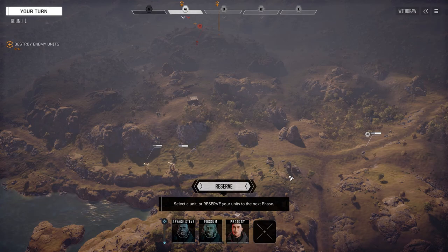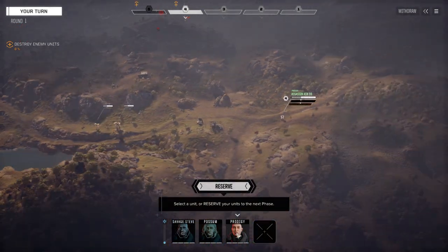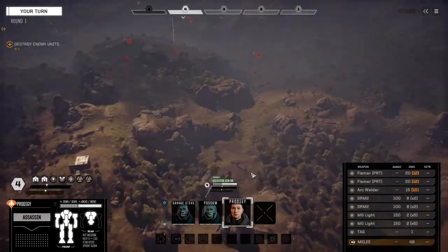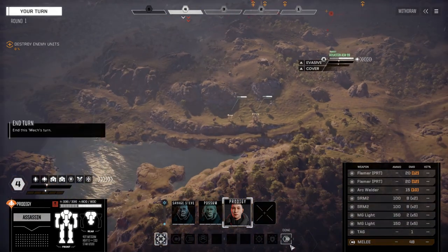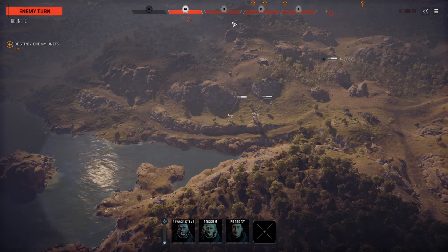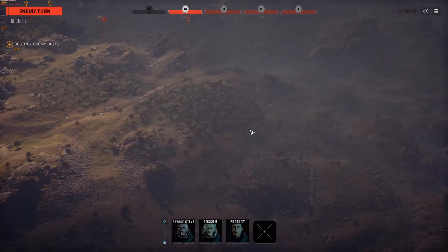We've been wandering around on the surface for a little bit trying to find these guys. Looks like we found them, finally. Not sure how many there are, but we're going to move up here and find out. Looks like there's at least three. Last episode wasn't so bad — we managed to punish some guys. The first episode we were fighting ten mechs and came out okay. Looks like we've got two lights and a medium here, and they aren't moving, so my guess is they've got reinforcements coming.